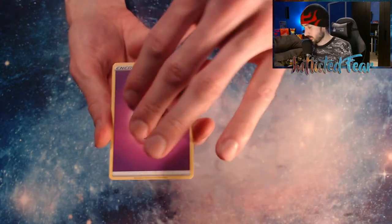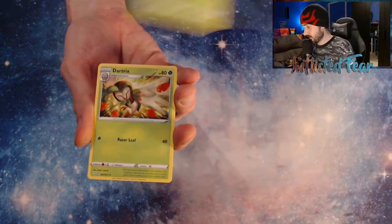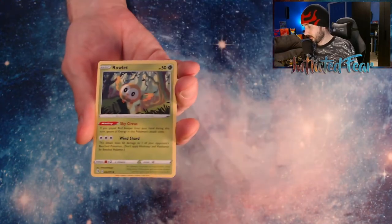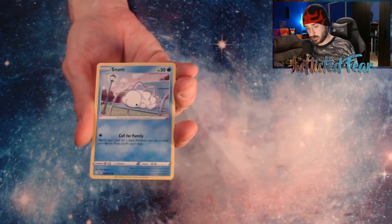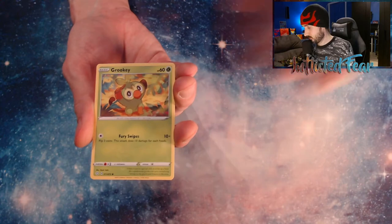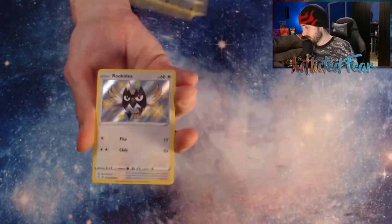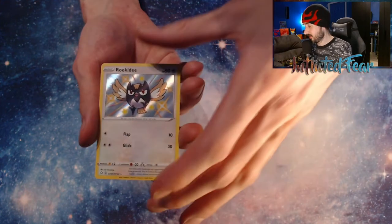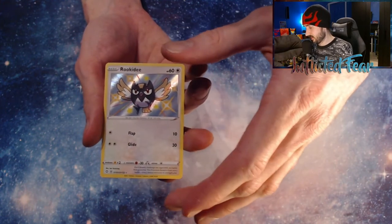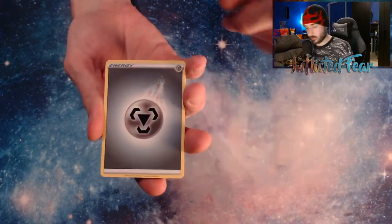We have Energy, and a Rusted Shield, Edelgoss, Rowlet, Trapinch, Rookie, and a Spinarak. Oh nice — the Rookity Baby Shiny! There's two Baby Shinies in the same pack. I think it might be a Double Banger Pack. And a Rillaboom. Energy.